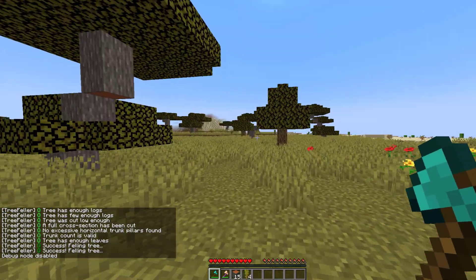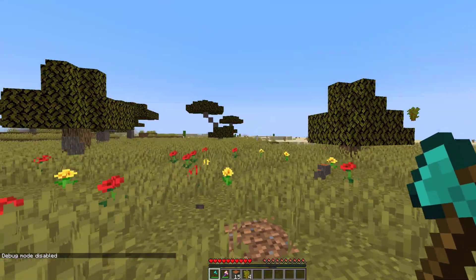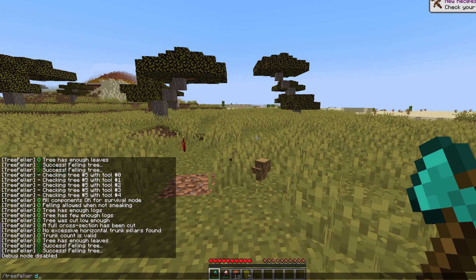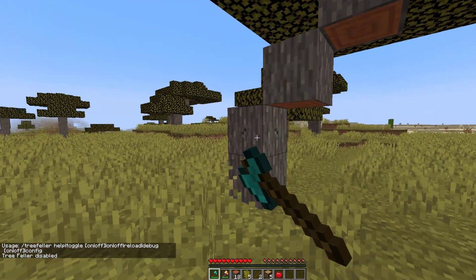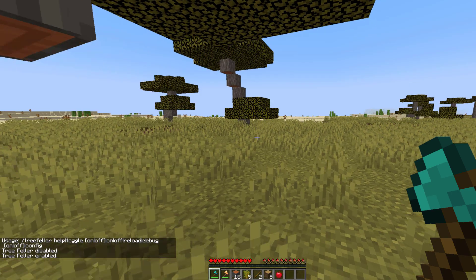If you obviously don't want that debug info showing, you can just do the debug command again and then when you chop down the tree it's not going to show any of that. And you can turn the Treefella plugin off and on if for some reason you don't want it to happen, and then a tree will act as normal. Obviously you can switch it back on as well.